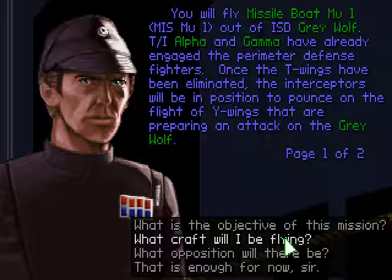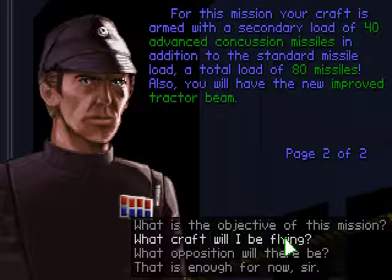TIE Interceptor Groups Alpha and Gamma have already engaged the perimeter defense fighters. Once the T-Wings have been eliminated, the Interceptors will be in position to pounce on the flight of Y-Wings that are preparing an attack on the Grey Wolf. For this mission, your craft is armed with a secondary load of 40 Advanced Concussion Missiles — those are to destroy everything and the mines. Also, you will have the new improved tractor beam.